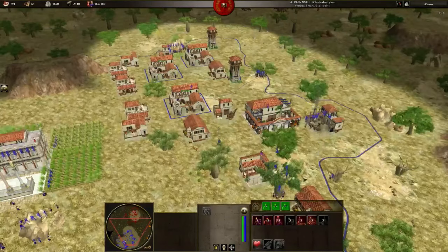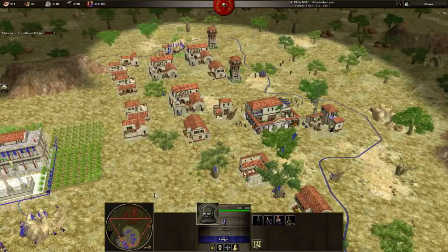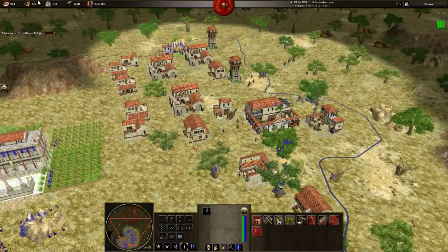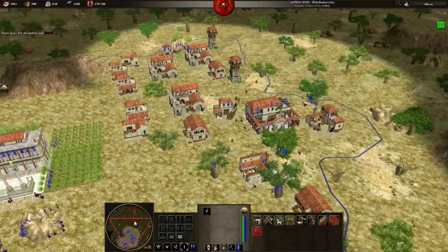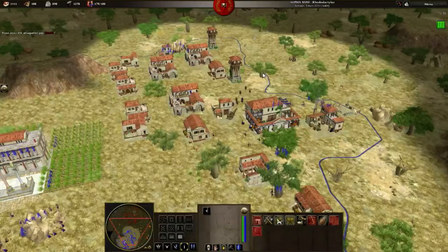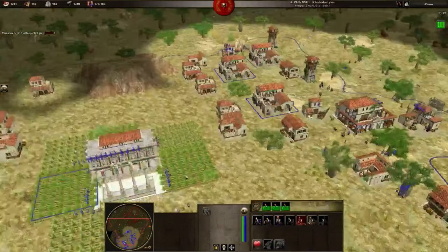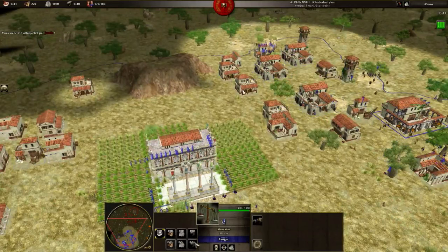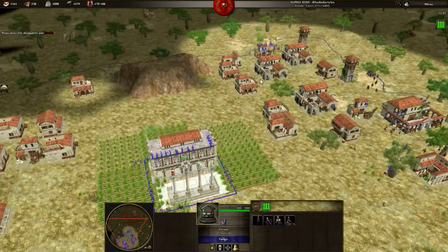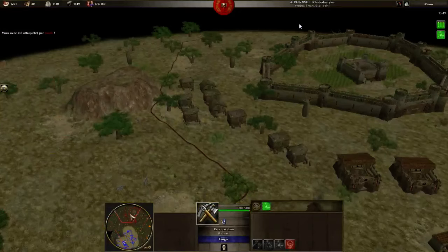Training 15 spearmen again. I've been attacked by Yunda, but I didn't check. We saw on the minimap that my unit was being hit, but I didn't check what was happening — so that's another mistake. It should be, I don't know, the 23rd mistake. Really, really a bad game for me. But we learn from our mistakes.